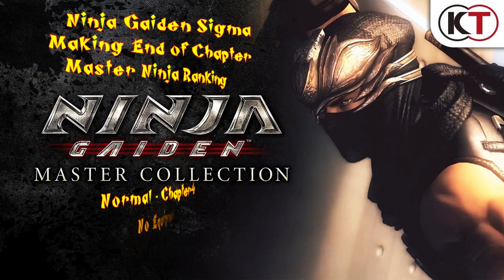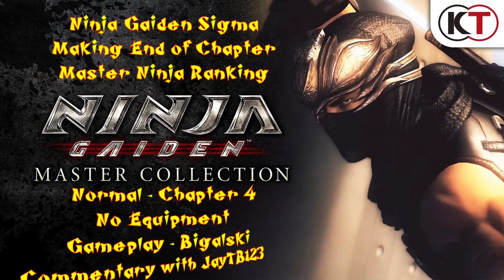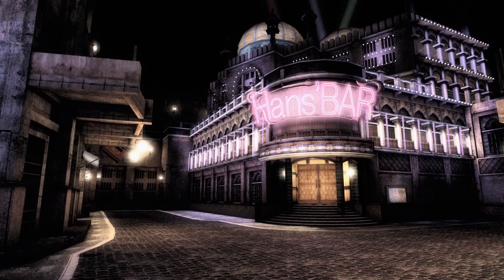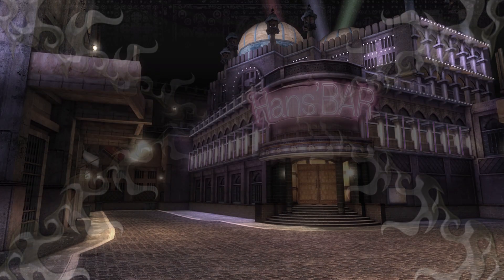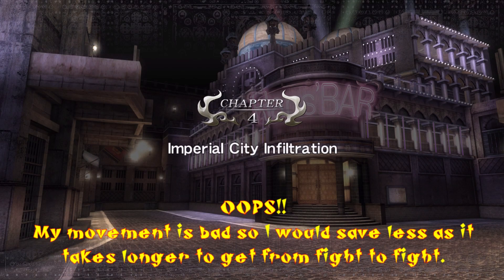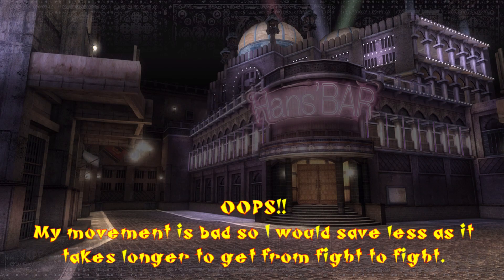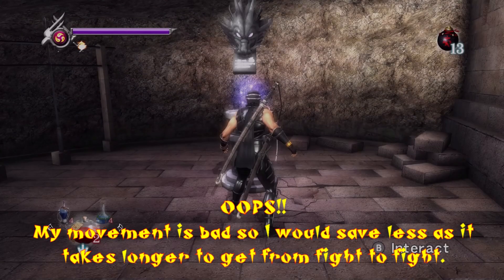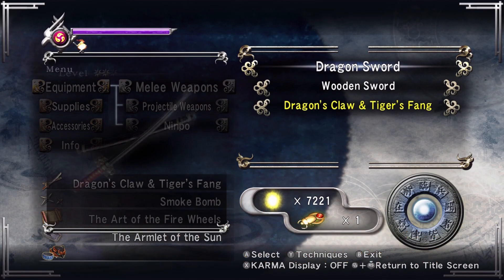Hello everyone, this is Bigowski and this is JTB, and this is chapter 4 of my Ninja Guide Master Collection — Sigma, making the end of chapter Master Ninja ranking. This chapter the time limit is very short, so you really want to maximize your saves depending on how good your movement is. My movement is bad, so I probably saved a little bit more than somebody like JTB would.